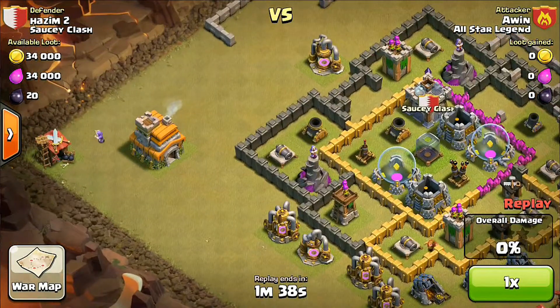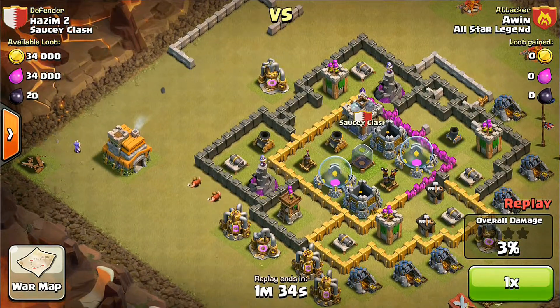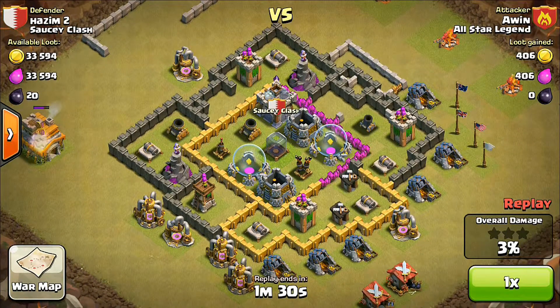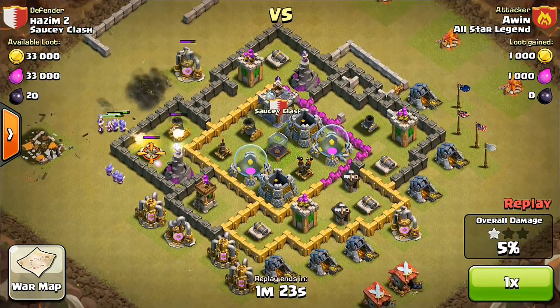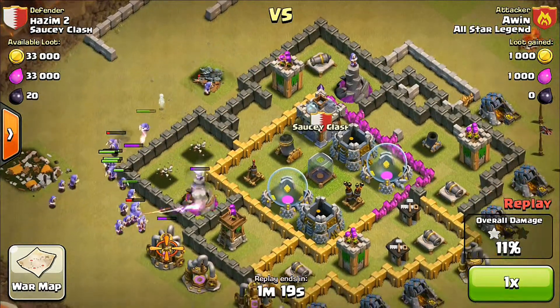In number two, we have Arvin who is attacking Hazim. He is using wizards, giants, dragon, a rage spell, and a healing spell — a really slow but really powerful attack strategy — and he also gets a 3-star victory.